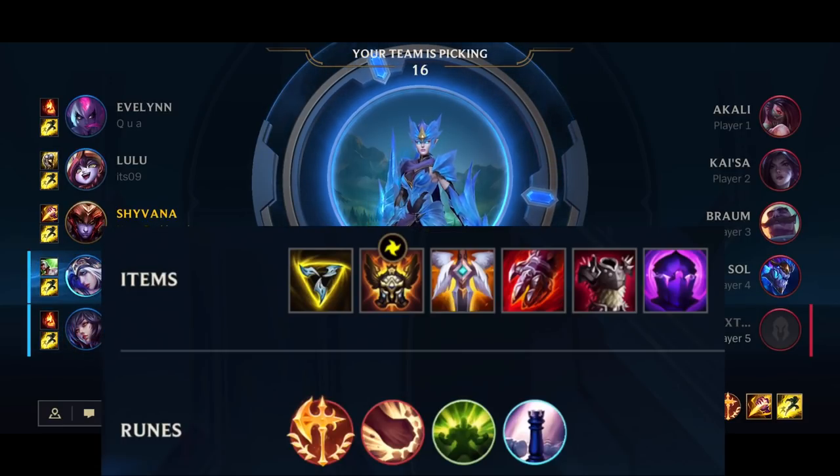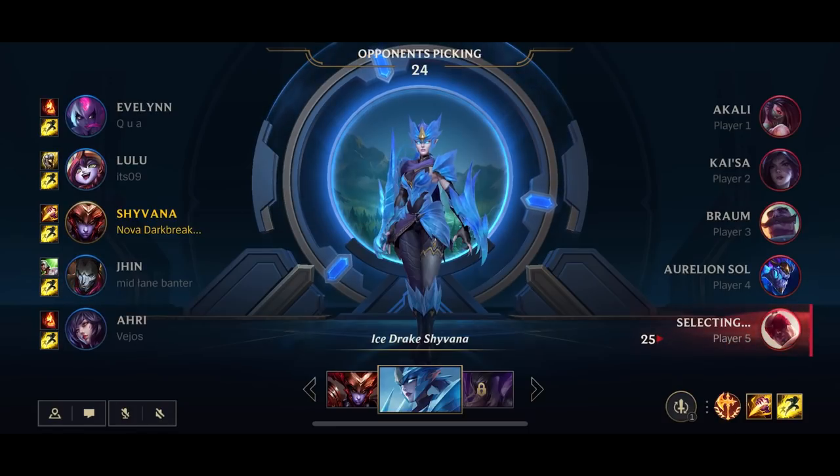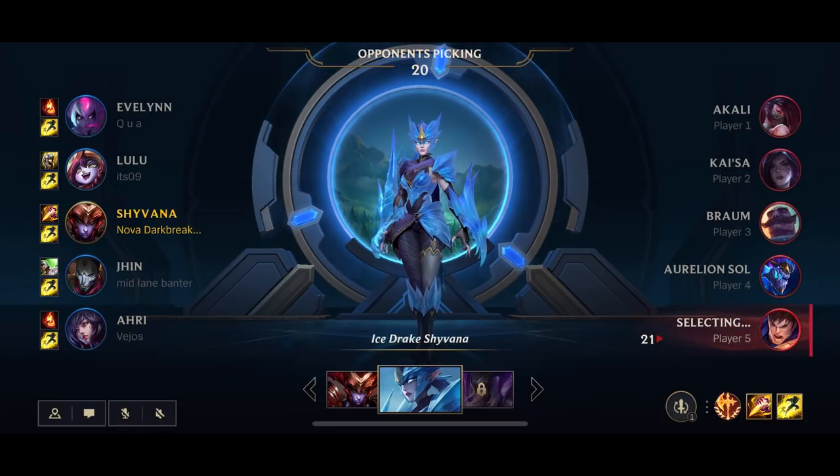First of all let's talk about the build. We are going for Trinity Force into Glory, then Guardian Angel into Sterak's, and then we'll just go for tanky items depending on the enemy team composition — for example Thornmail or Adaptive Helmet.